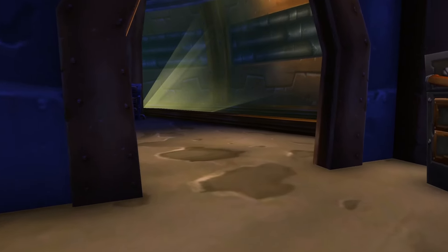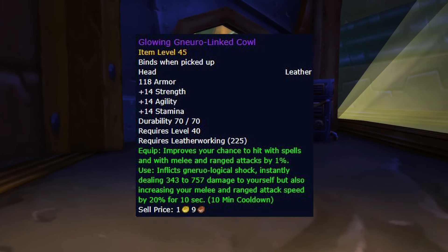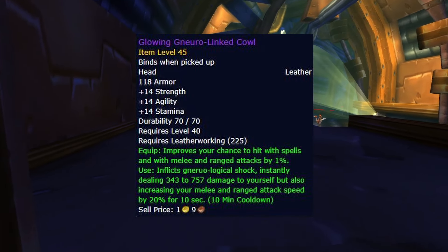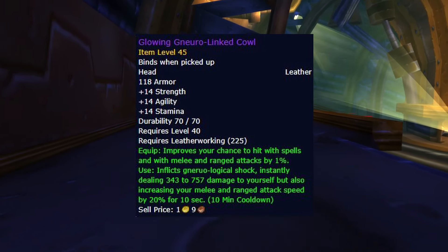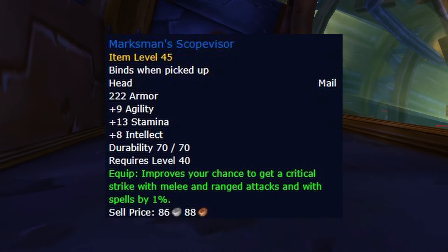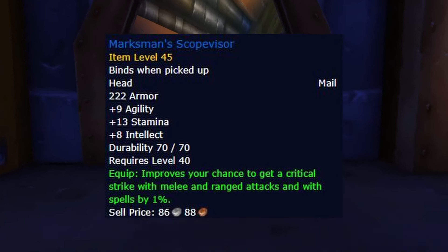So now that the talents and runes have been covered, let's move into the gear slots themselves. Starting with the helms, we have Glowing Neuralinked Cowl. This is our new leatherworking crafted epic for Phase 2 and is by far the best option. If you aren't leatherworking by now, I highly suggest you pick up the profession. If you really don't want to use leatherworking, or your hunter is simply just an alt with gathering professions, then you can opt for Marksman's Scope Visor as a great alternative, or even continue to use Twilight Slayer's Cowl or Artemis's Cowl.